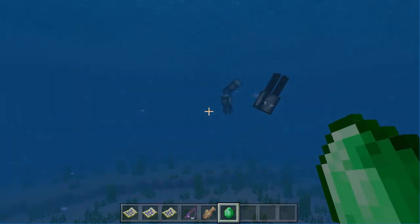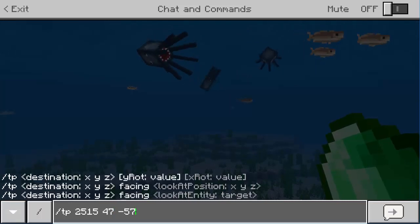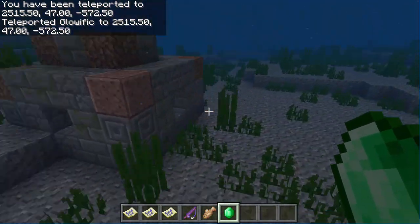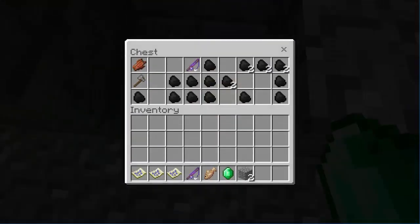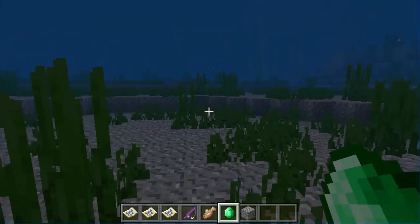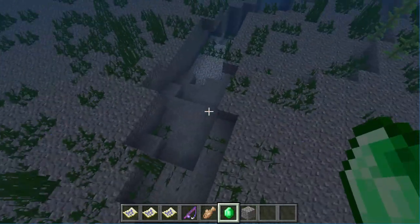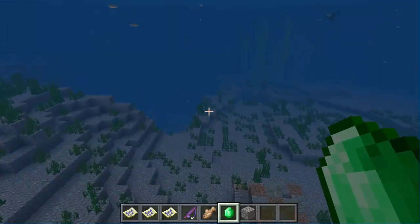Apparently there are actually some more ruins. I have some more coordinates here — 251 54 7 negative 5 73. It actually did take us to this structure right here. There's a chest right here with another fishing rod with Unbreaking 2, some more coal, a stone axe, and rotten flesh. We have found yet another structure with a chest. There's kind of like a little ravine or something right here in the ocean. This just keeps getting better and better.